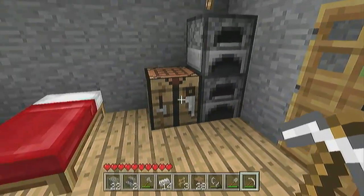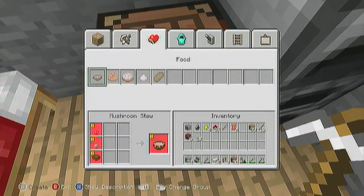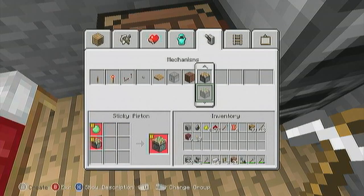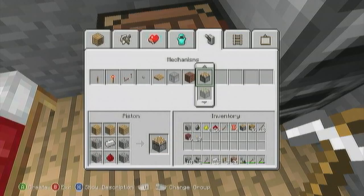Let's make some pistons, since we can now actually use pistons. I haven't got any slime at the moment, so I can't use sticky pistons right now, so we'll just make a regular one.